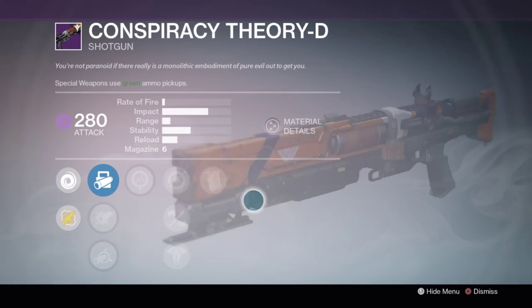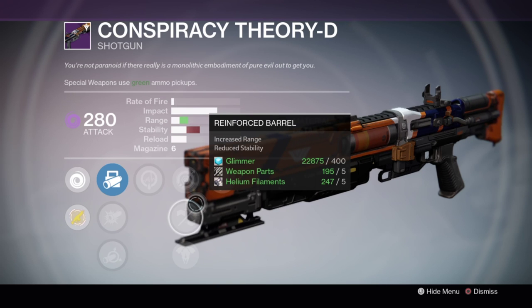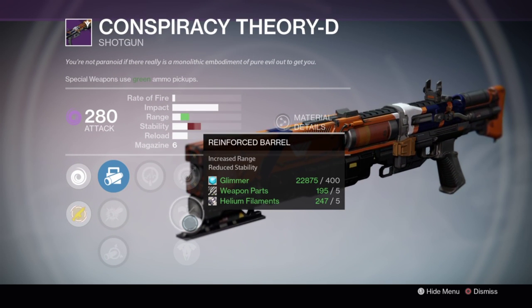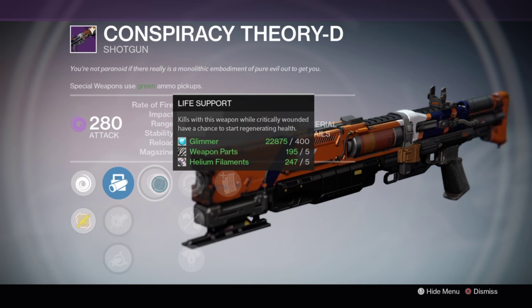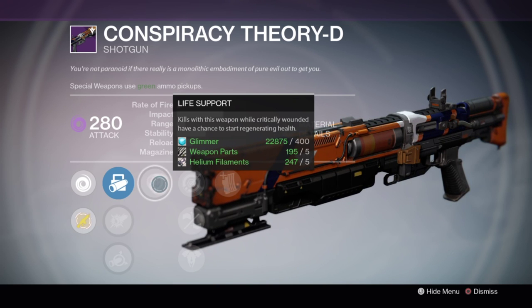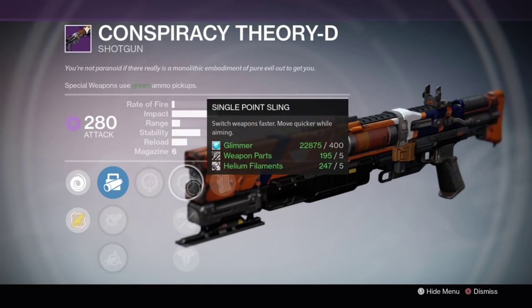The Old Conspiracy Theory - everyone's favorite shotgun - and this is a really really good roll. Performance Bonus is always great on a shotgun and this one has a good range bonus with Reinforced Barrel, and you can get a little bit more out of it with Soft Ballistics as well. You can get it to very high range, and Life Support is actually surprisingly good on a shotgun - it's only a chance to start regenning health, but every now and then you're going to get tagged up by someone, finish them off with the shotgun, and it's going to immediately start the regen. When you're up close and personal, that health regen is going to save your life a few times.